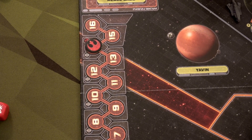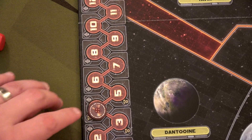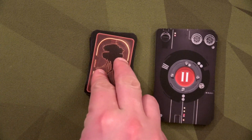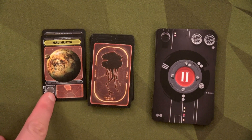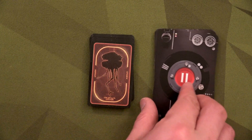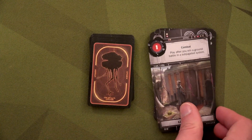We draw two new mission cards: Contingency Plan and Base Defenses. We move our influence marker back to where it should have been at the start. We also move to Round 5 — only nine more rounds to survive. The Empire gains two probe cards: Mon Calamari and Nal Hutta, neither of which are remote systems. We gain the Liberation objective card.